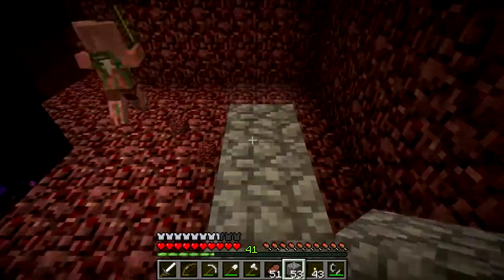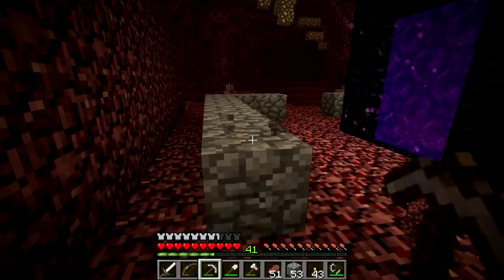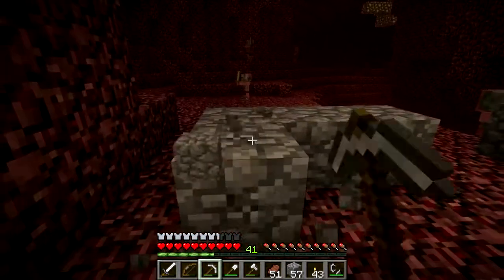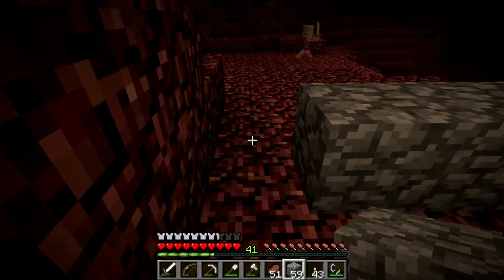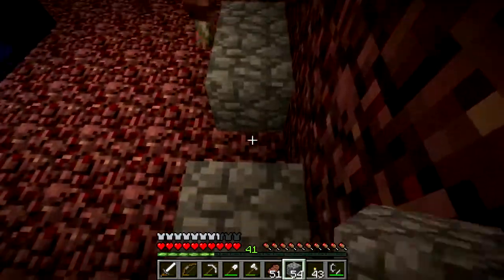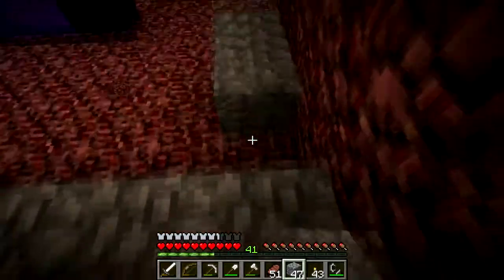And that ghast is one of the reasons I told myself I would put full armor on, because they are a very major screw you — they can really ruin your day. And they're also the reason I'm making everything out of cobblestone, because they just destroy netherrack — left, right, sideways, and upside down.